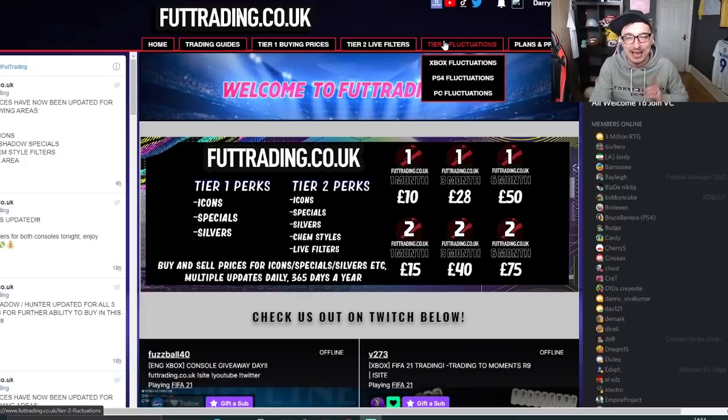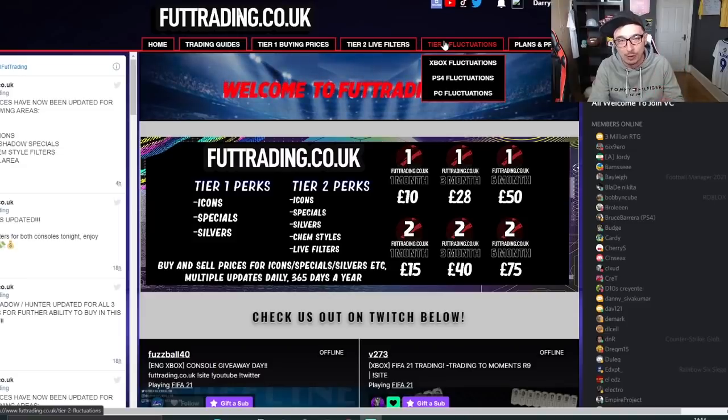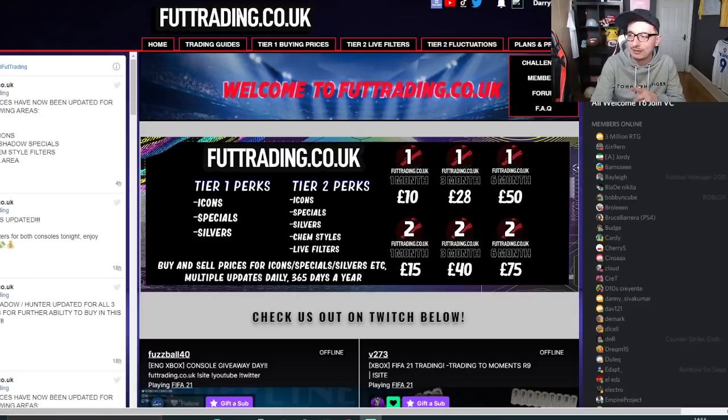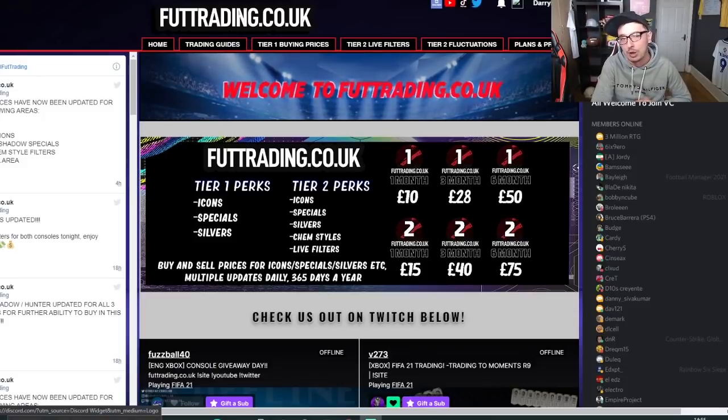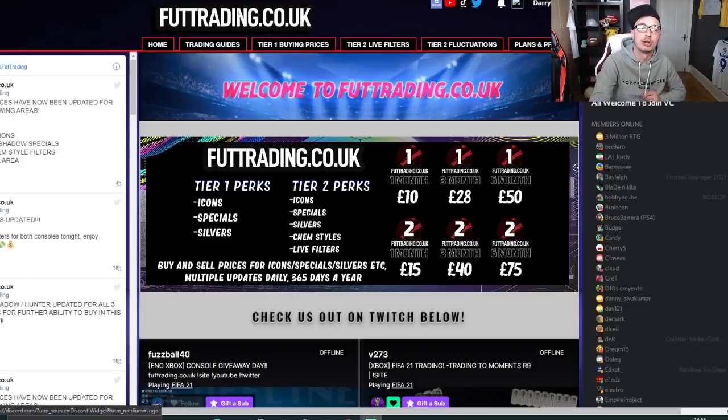Tier 3 has just recently been added. That includes a bot we've developed ourselves for fluctuations — it literally tells you when to go buy those cards, at what price, and at what price to sell them for. It pings you personally. It's an absolutely awesome piece of kit. Make sure you join the Discord, even if you're not a website subscriber — 420 people online right now, trading, working together, having good fun. Subscribe at foottrading.co.uk.